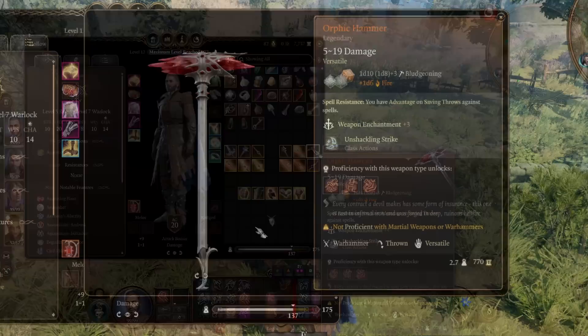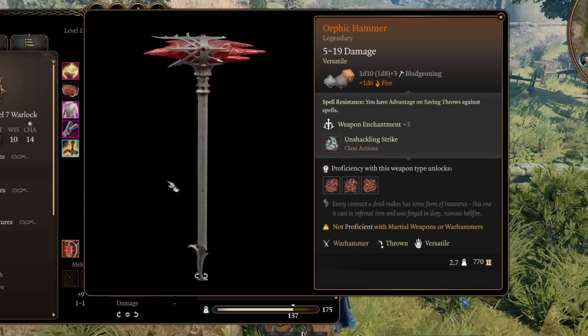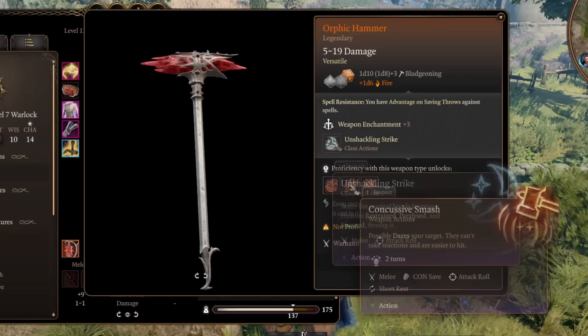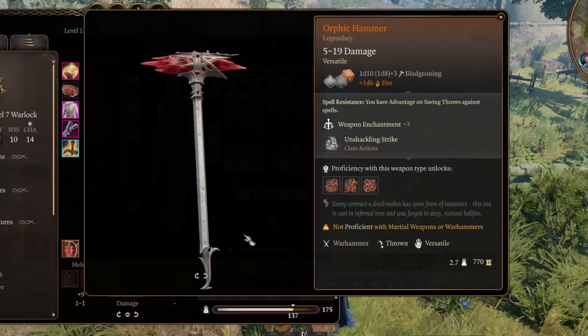Next is the Orphic Hammer, found as part of the story. To get it, you agree to Raphael's contract or steal it from the House of Hope — there's a full guide on that challenge on the channel. Either way, the hammer is fairly decent. You have spell resistance giving advantage against spells. It comes with the Unshackling Strike class action. It doesn't have anything particularly special in terms of weapon proficiencies, but it's a solid hammer option, and the spell resistance alone could make it well worth putting on anyone just for that.